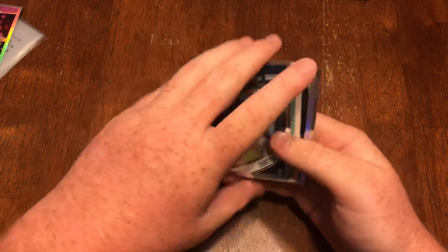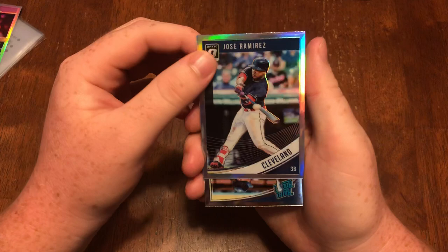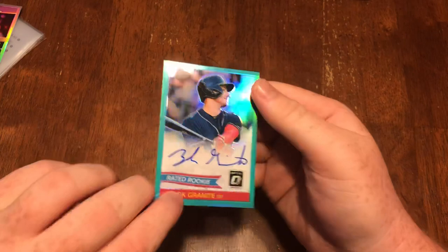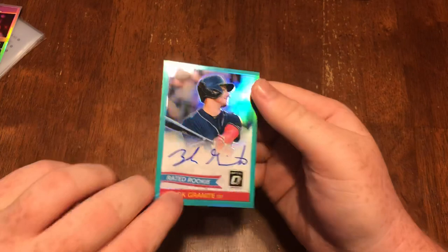All right, last autograph — we've gotten four out of five, so four total versus the two guaranteed. Jose Ramirez refractor, Zach Granite rated rookie, D. Gordon, and Zach Granite rated rookie autograph numbered to 125.